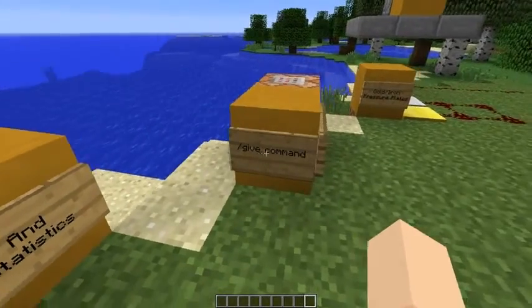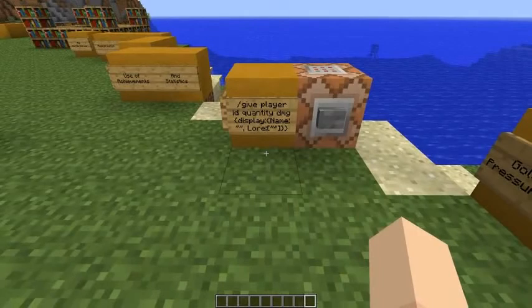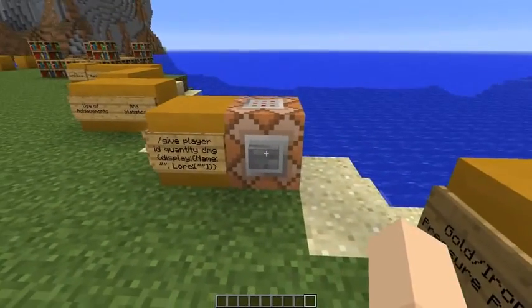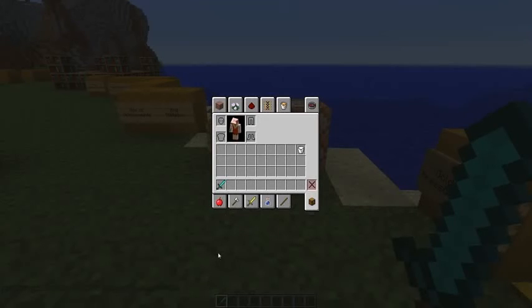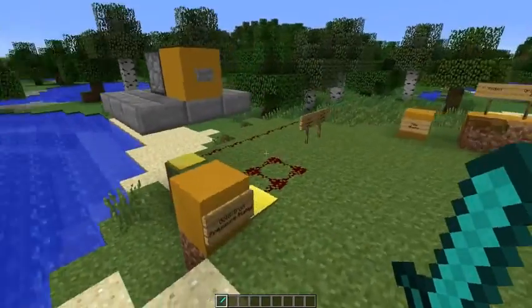Different things have been added to the give command — you can give players items that have a custom name and a lore behind them. Here's an example I prepared: I named this sword 'The Chicken Chaser,' inspired by Link chasing chickens, with the lore 'Forged by the love of chasing chickens.' I like that.